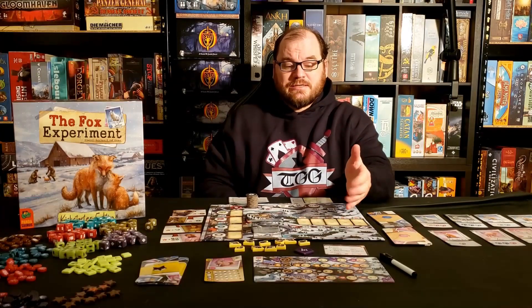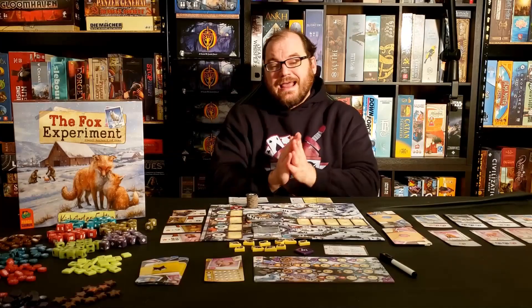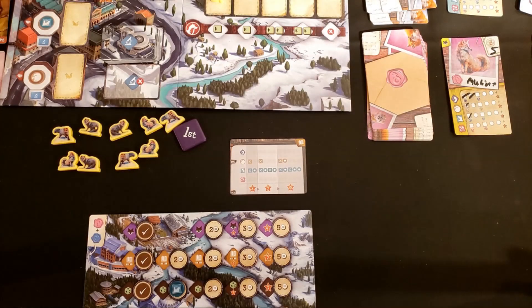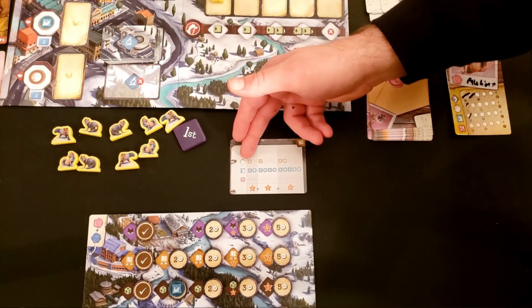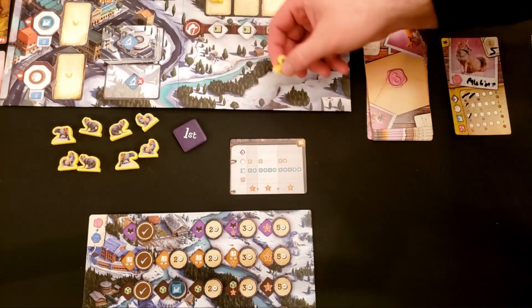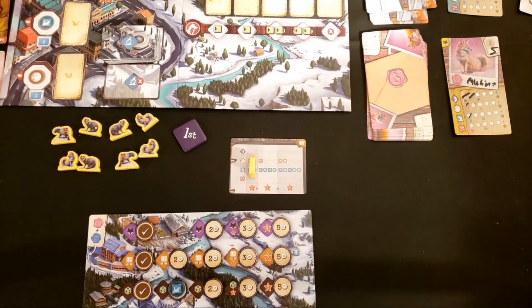Those pups also help you with study goals. If you have the requirements to fulfill the next level in any study goal — such as in this case having one ear trait and two bark traits — you could then put a fox on that study card to show you have scored those points for the end of the game.